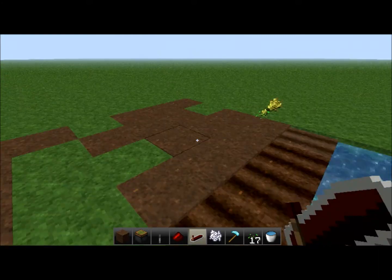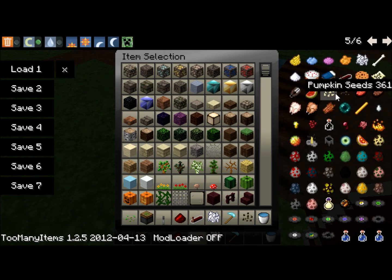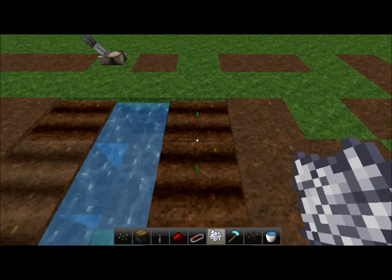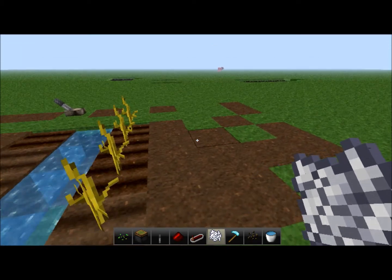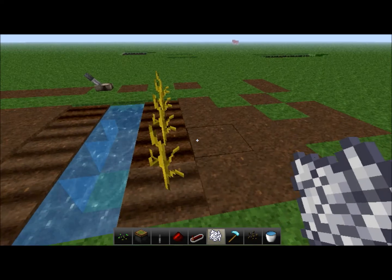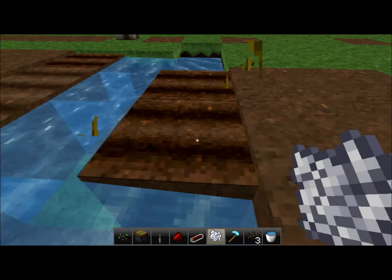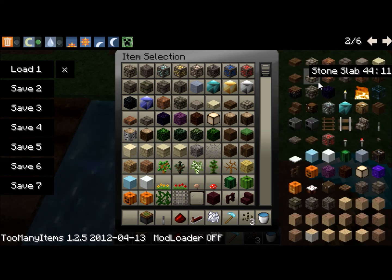This could easily be converted into a melon or pumpkin farm. All you'd have to do — let me show you — place your melon or pumpkin seed down, bone meal it, and when the melon grows it would grow over on this line. You'd have to move the pistons over one, and you'd plant the melons on that line and let them grow on this side — put something on the other side so they can't grow that way. Then you flip the lever and the pistons go up and it takes the melons out.